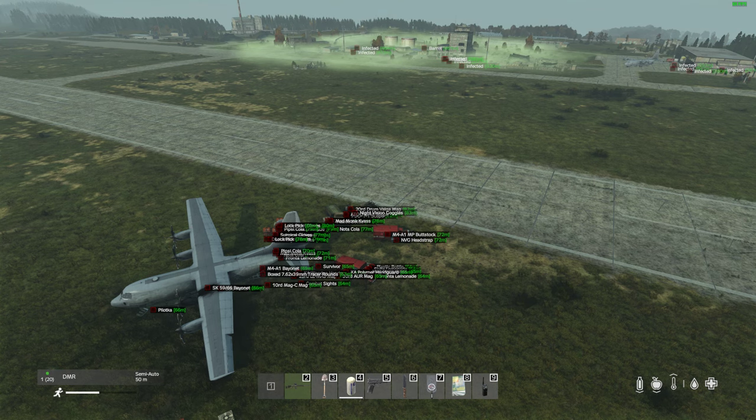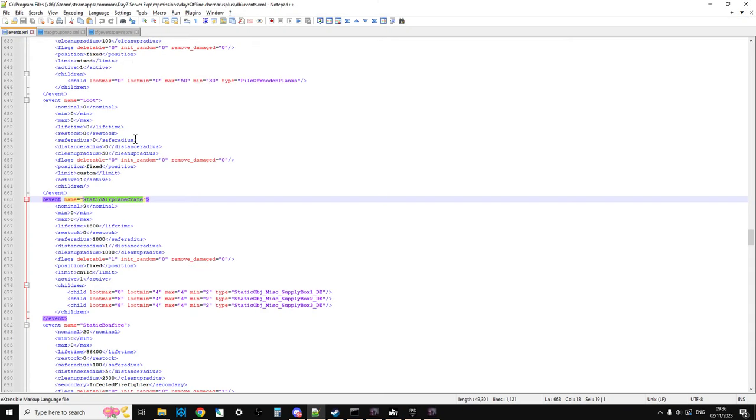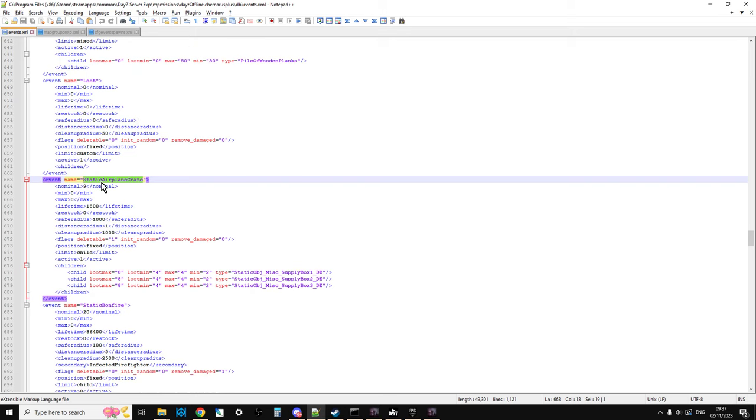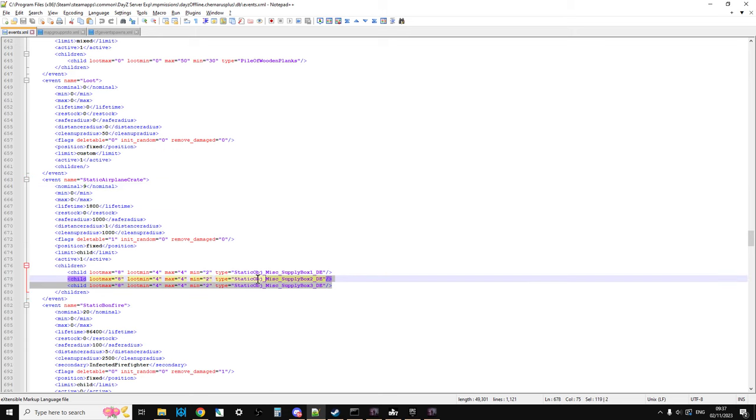For server owners, how do these files work? If you go to your events.xml in your Chernarus server, you'll find there's a new event called Static Airplane Crate. There's meant to be 9 of these that trigger, and they spawn in Supply Box 1, Supply Box 2, and Supply Box 3.